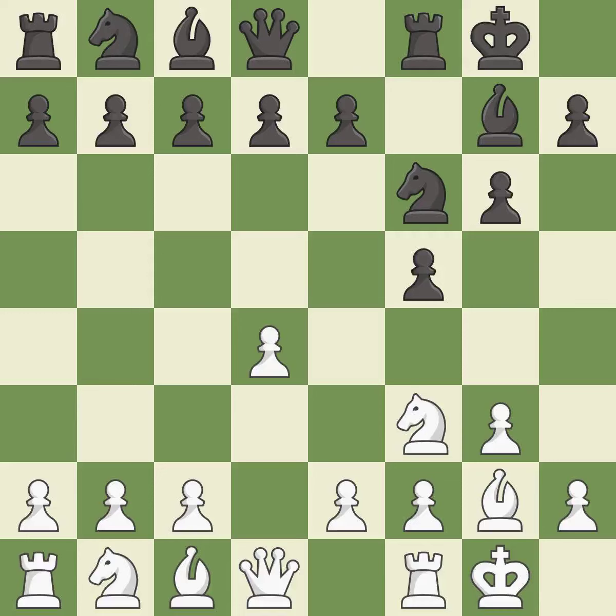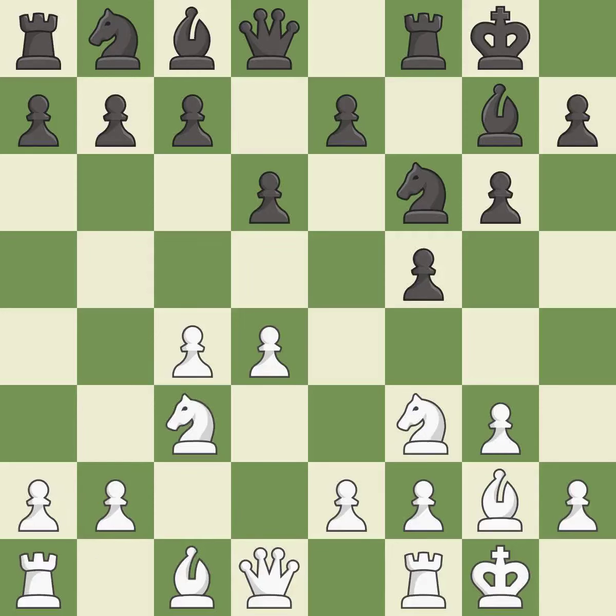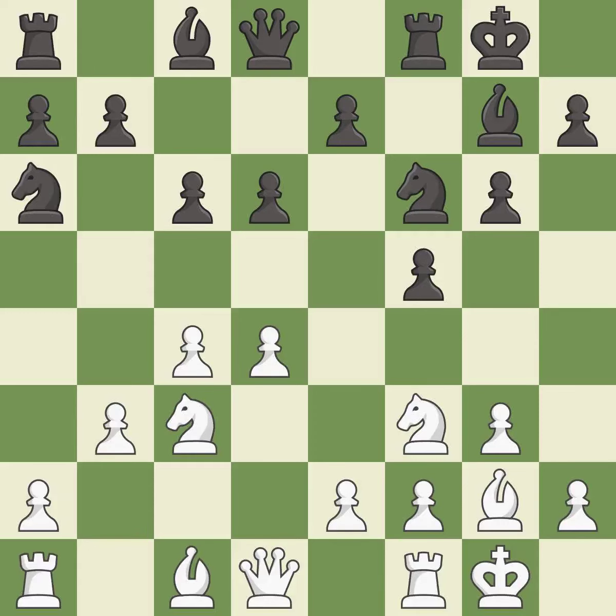Castling to the same side of the board as the opponent tends to lead to less sharp positions as compared with opposite-side castling. This prepares the bishop for development. Nc3 develops the knight toward the center and controls the e4 square. This activates a knight by developing it off of its starting square.